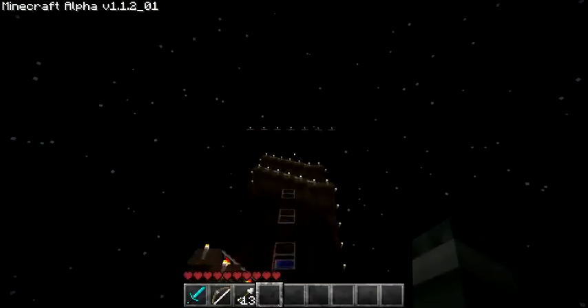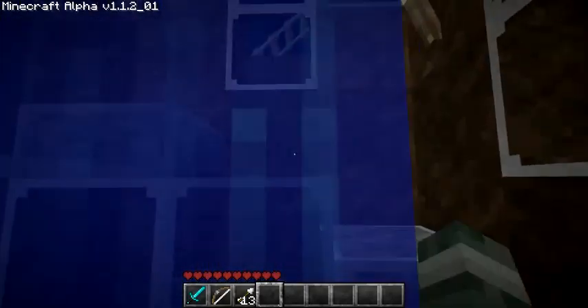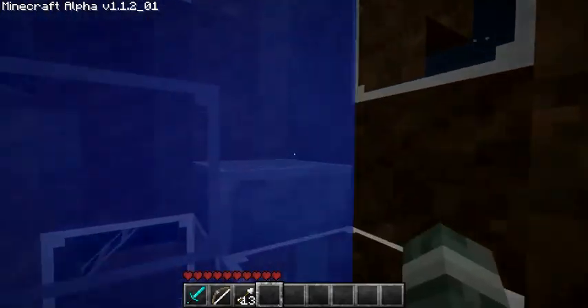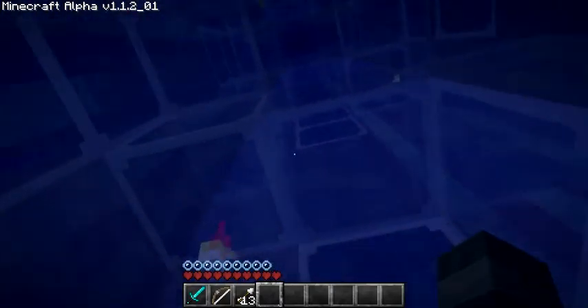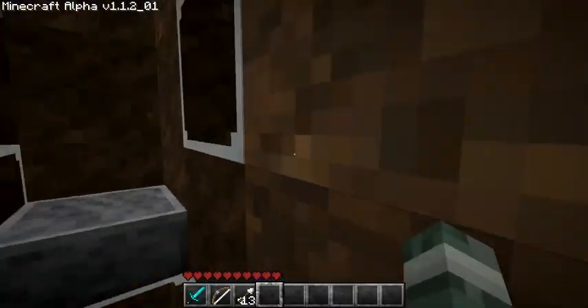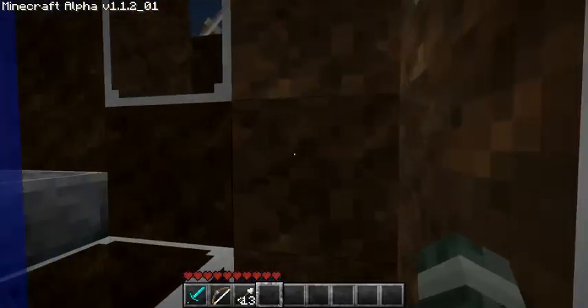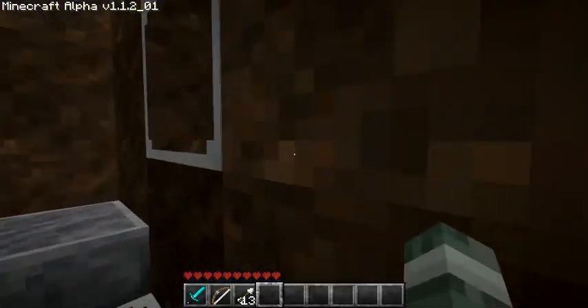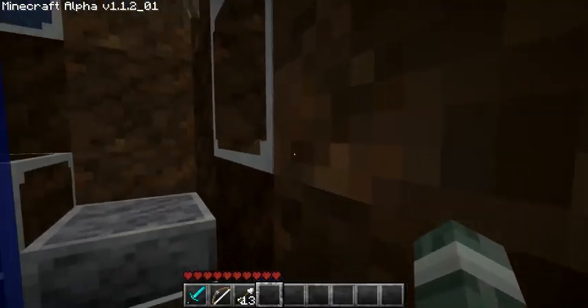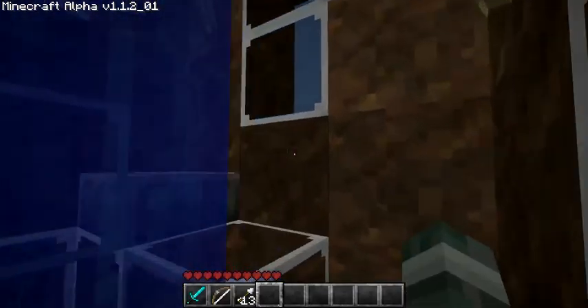Alright, so here's the watchtower. You can go up using the minecart tracks, or this central column of water, but that is slow. So I'll just go up using my walkway. Been on this map for a few weeks building the house.